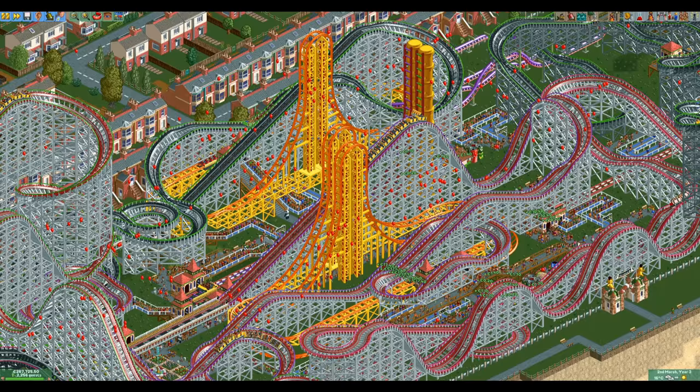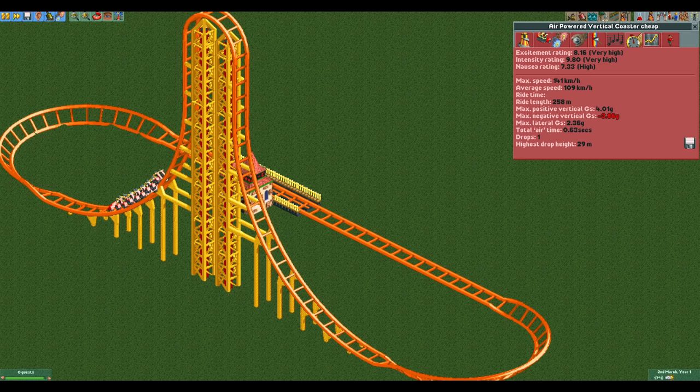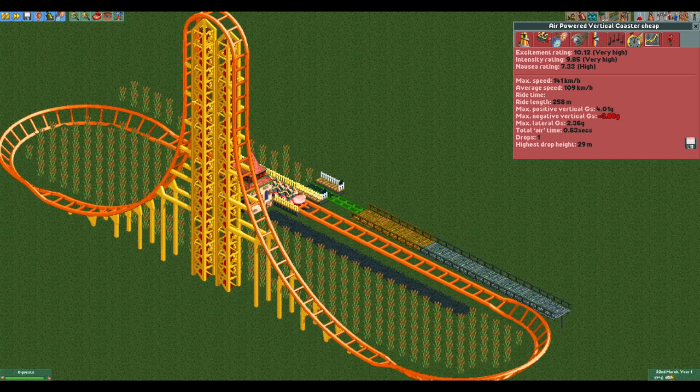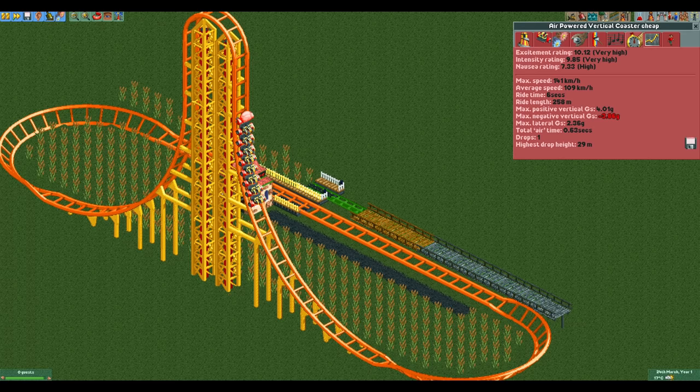It seems that everywhere this coaster type shows up it does overpowered things, and this video is no exception. The cheap design that is just tall enough to get the drop height stat requirement has an excitement rating of 8.16, which is easily close enough to 10 to get there with some decorations. This ride is more than twice as short as the previous ride, with a staggeringly short ride time of only 6 seconds. It is launched as fast as possible without getting an intensity rating over 10, which would lower the excitement rating with a penalty. There is a slight safety issue of almost negative 4Gs at the top of the hill, but some sacrifices have to be made for progress.